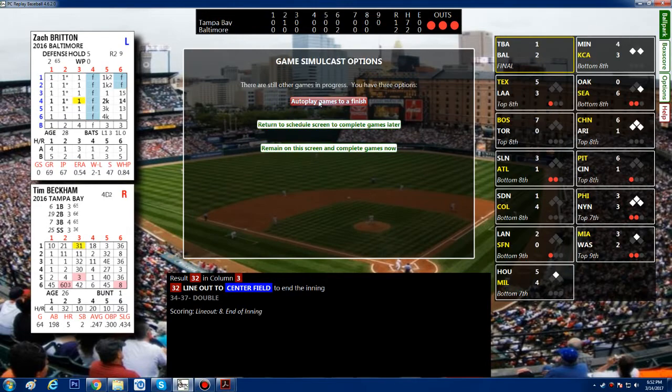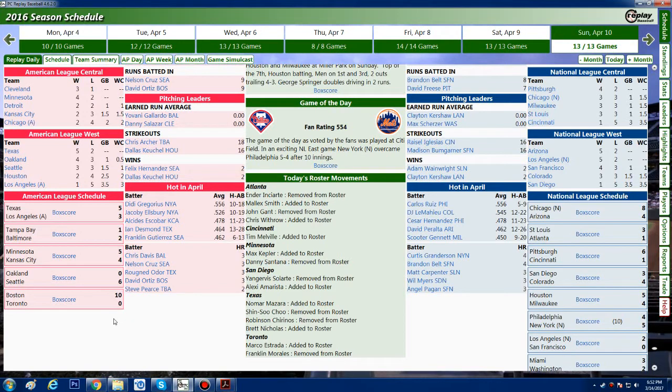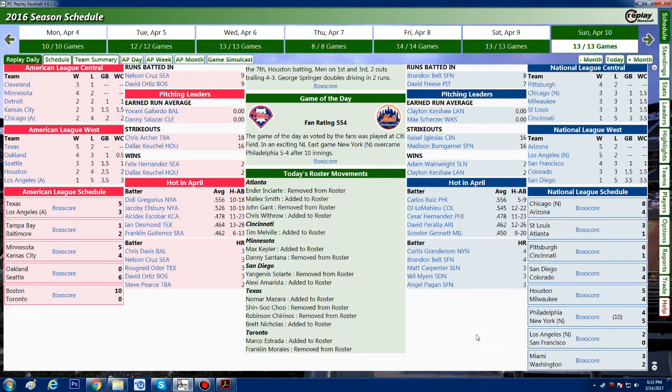Brad Bratch with the win, Jake Odoruzzi with the loss, Britton with his second save of the season. Chris Davis with the big two-run home run in the sixth inning puts Baltimore ahead 2-1 to stay. We'll auto-play the remaining games. Other final scores: Texas beat Anaheim 5-3, Minnesota beat Kansas City 5-4, Seattle shut out Oakland, Boston shut out Toronto, the Cubs doubled up Arizona, St. Louis beat Atlanta 3-1, Pittsburgh 6 Cincinnati 1.